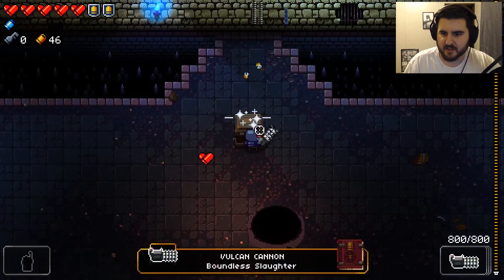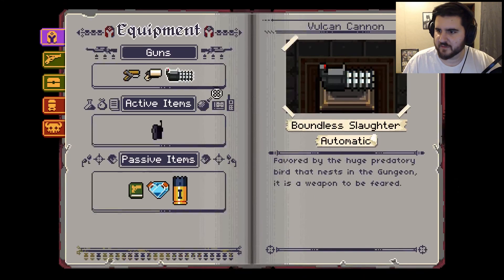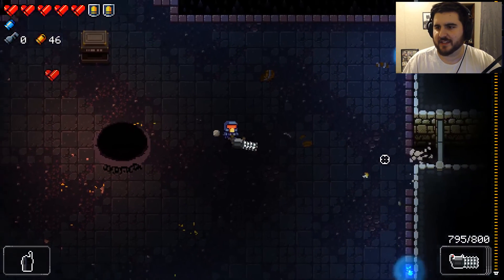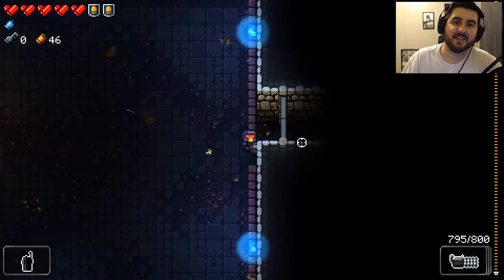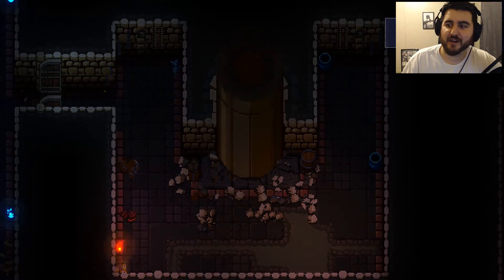That looks like a mini gun — let's kill that guy! Screw that guy. Is that the Vulcan Cannon? 'Favored by huge mandatory birds that nested in the Gun.' This is the gun that the Gatling Gull had, guys! This marks a new chapter in Gungeon history — we're about to destroy everything.